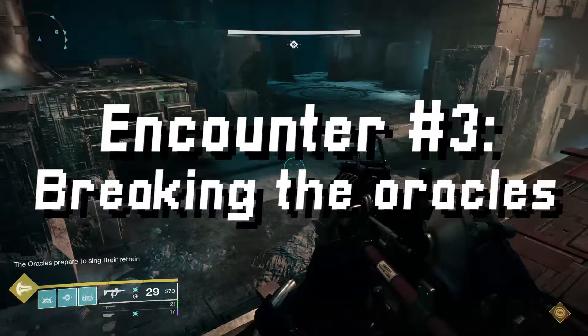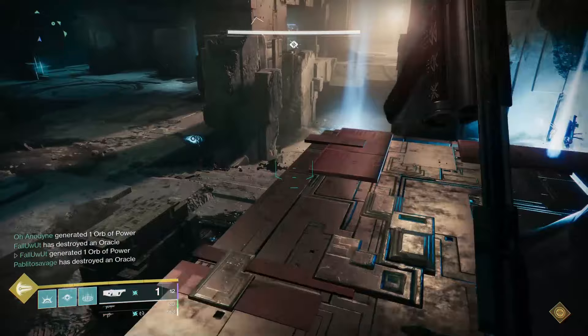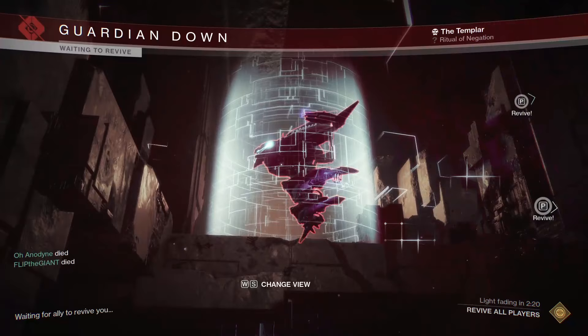Next encounter: breaking the Oracles, relatively similar to how it played out in D1, but with one key difference. Oracles are little glowing lights that will pop up around the room in particular locations. Your goal is to shoot and destroy these oracles in a certain amount of time, and unlike D1, in a particular order. If you don't shoot and break the oracles quickly enough, or if you shoot and break an oracle in the wrong order, your entire team will become marked. Like before, you'll need to group cleanse at the bottom plate or you will all die, then redo the oracle phase you botched.